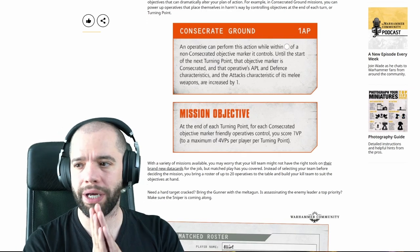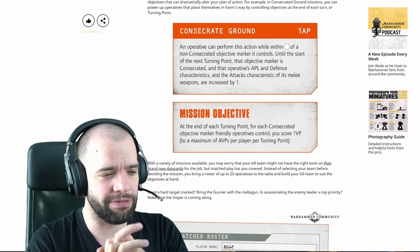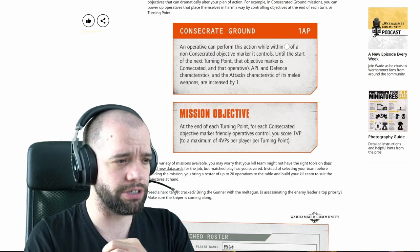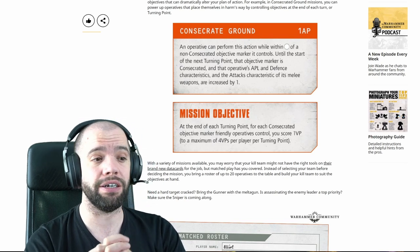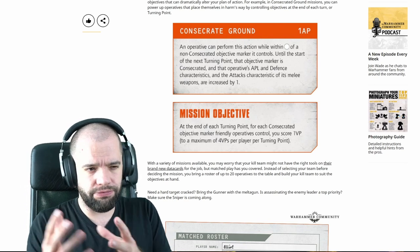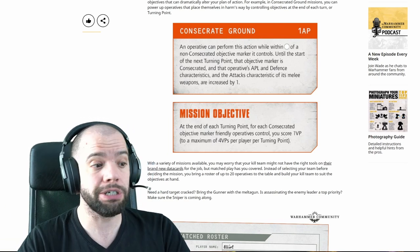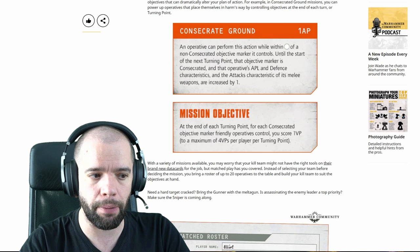Consecrate Ground - 1 AP. An operative can perform this action while within range of a non-consecrated objective marker it controls. Until the start of the next turning point, that objective marker is consecrated, and that operative's APL and defence characteristics, and the attack characteristics of its melee weapons are increased by one. So you consecrate the ground, which scores you points, and that makes you stronger in every way - harder to kill, tougher, more hitty in close combat. At the end of each turning point, for each consecrated objective marker a friendly operative controls, you score 1 VP, to a maximum of 4 VPs per player per turning point.